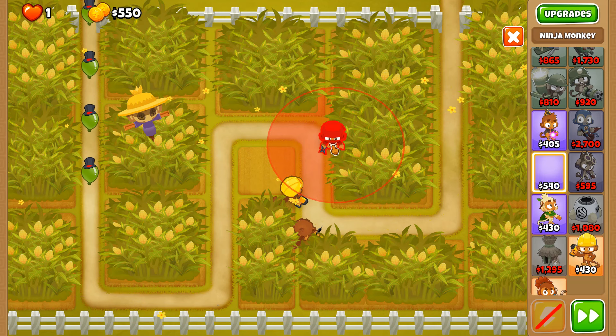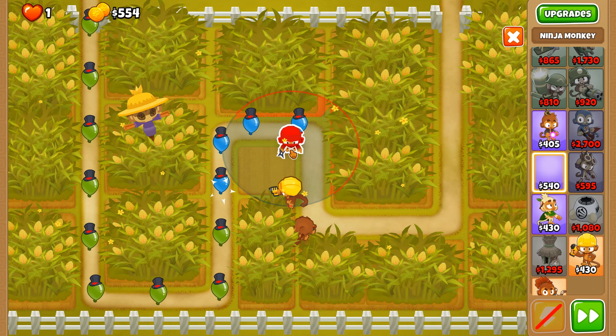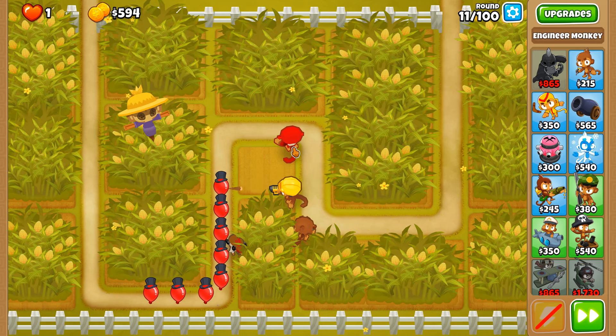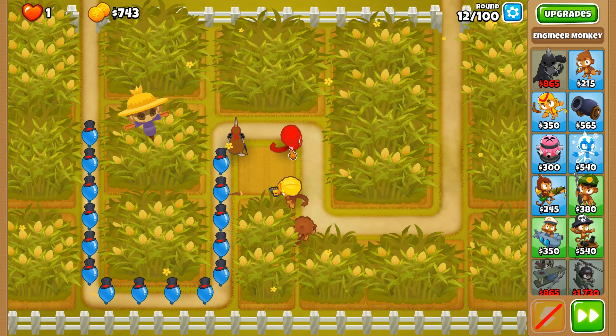Now we're going to get a ninja monkey — this will be our camo popper and later our balloon sabotage. That's going to be our hero for this video. Usually I go with Geraldo for support, but on Cornfield early game I prefer Pat. His high damage is very nice, especially against pink balloons and for skipping layers when it comes to black and blue.